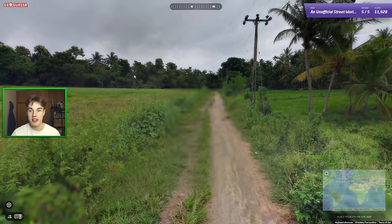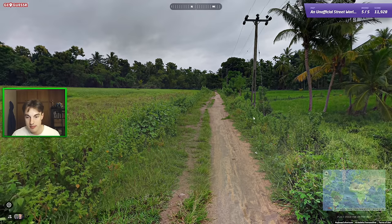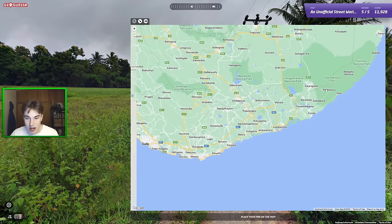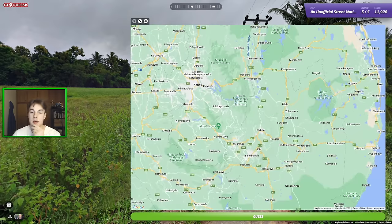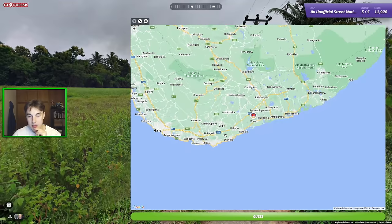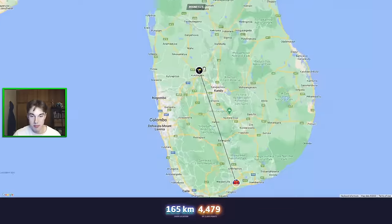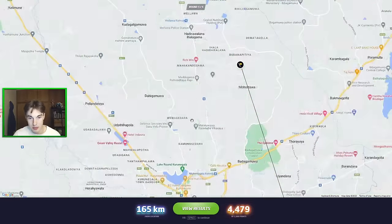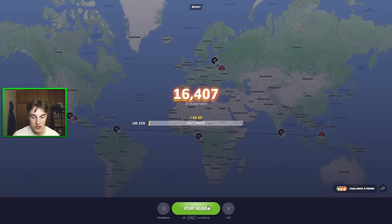Last round — we still can beat our last score. I think just some Sri Lanka here — holy poles, very green, lots of palms. This would make me want to click in the south part of the country. It kind of looks like Kandy where it's so green with the palms, but we appear to be pretty flat, so I think Southern is good. And it was just middle instead — just like the first flat bit after Kandy, apparently. We do have hills here, but just couldn't quite see them. We end at 16,400.